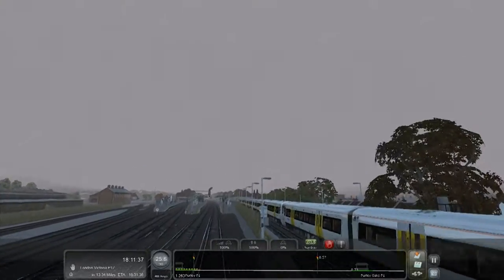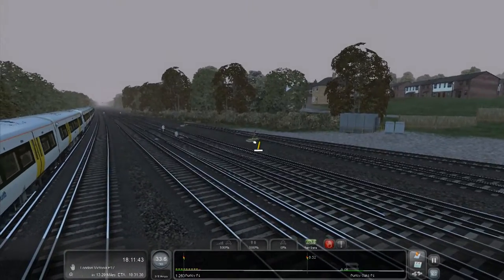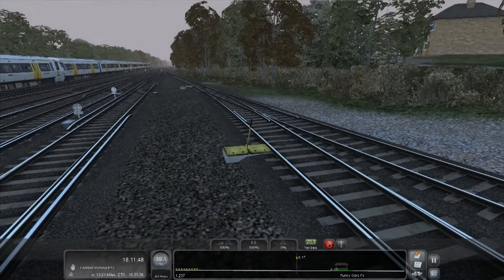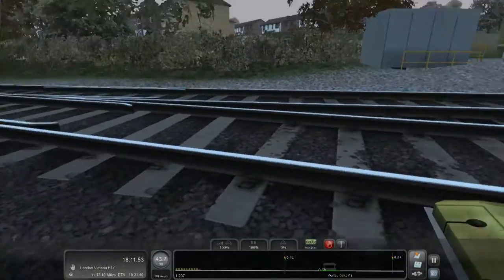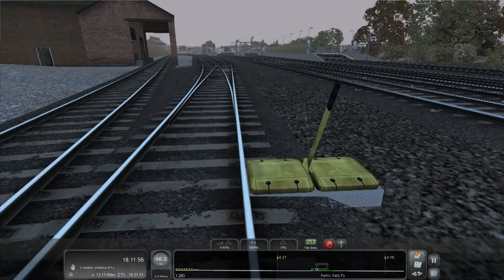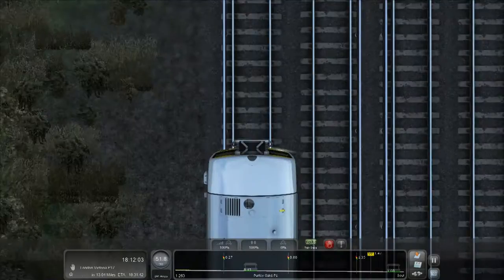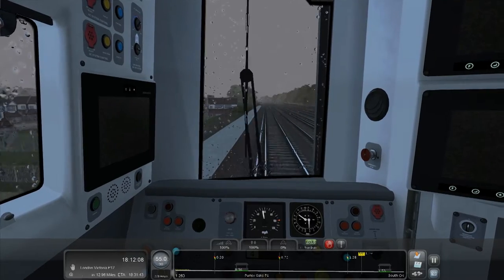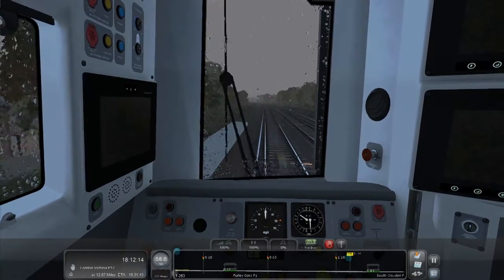Damn, I was pressing it the wrong way. It turns out this is not a stopper service. Oh wow, you can change the points over there - that's pretty cool. So those points are going left and right. Let's have a bit of a play around with them. Back inside we go.